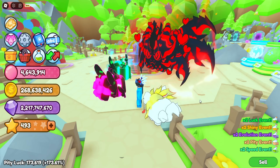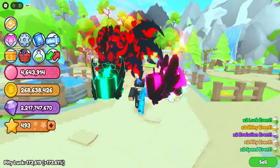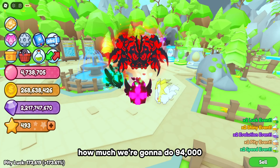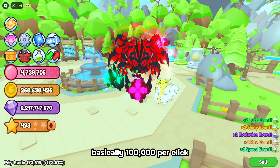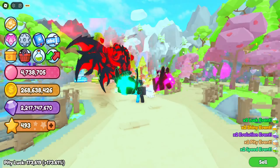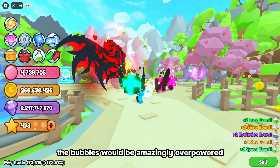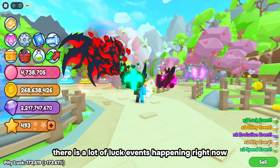We're going to use my team - my team isn't great, but it's fine because I don't really grind the game that much. But with one click we're going to do 94,000 - basically 100,000 per click. If I had a full team of these pets, the bubbles would be amazingly overpowered.